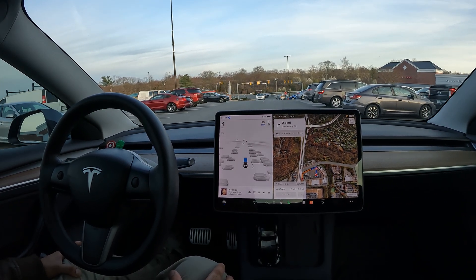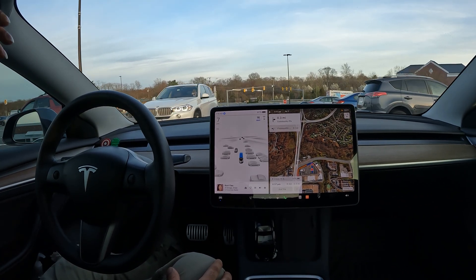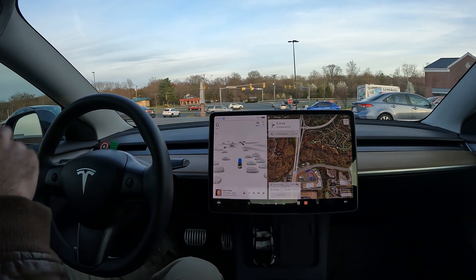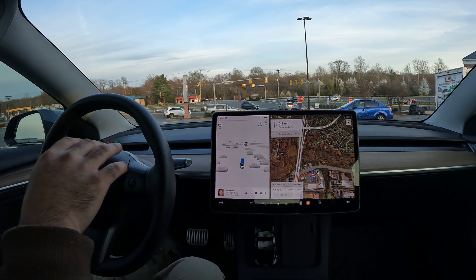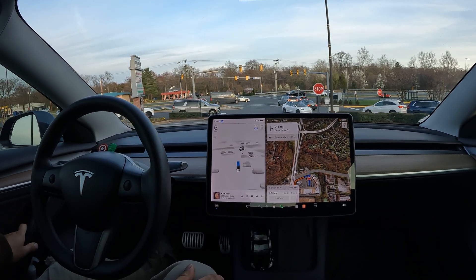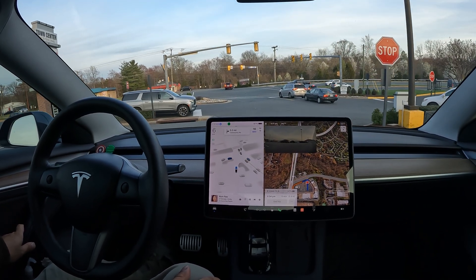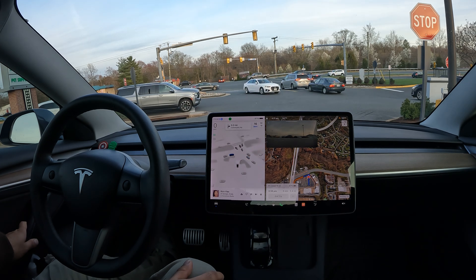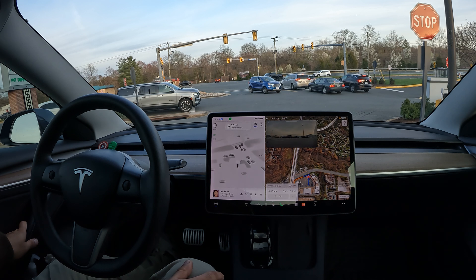I've got the navigation set to Chick-fil-A, which is on the completely other side of the shopping center. You literally have to get onto this little main pass area to get around from shopping center to shopping center. Let's see FSD try to figure its way through all of this — this is going to be a pretty complex situation even for humans.